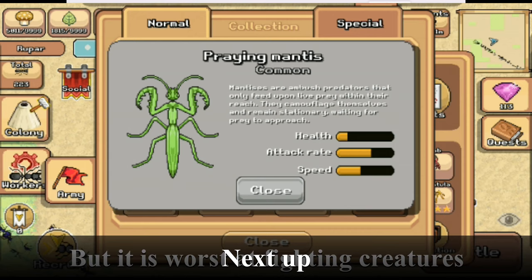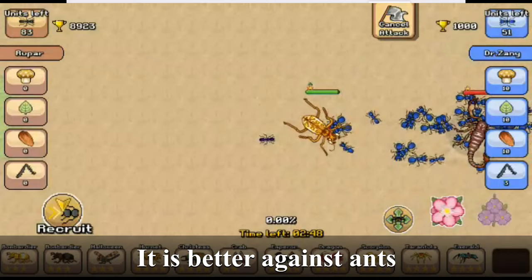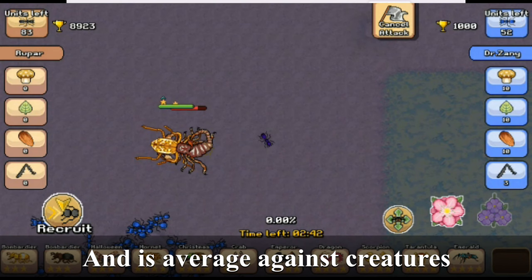Next up, the tiger beetle. It is better against ants and is average against creatures, but is better at it than the spider.